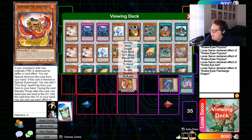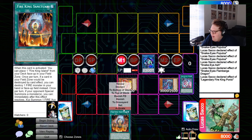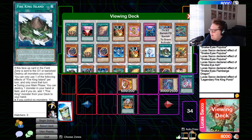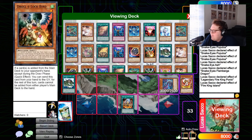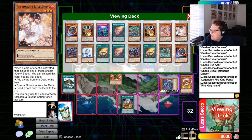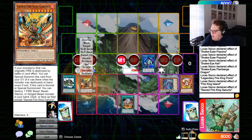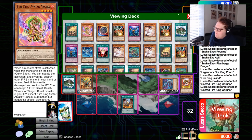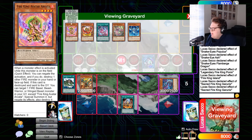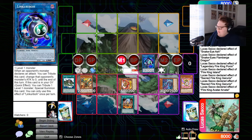Summon Ponix, activate Ponix's effect to add Sanctuary. Activate Sanctuary, which places Island on the field. Island's effect destroys Ponix, which adds Garunix to hand, then trigger Garunix's effect to summon — Garunix destroys Arvata. This combo is really good at playing around Nibiru because at this point summoning back Ponix forces out the Nibiru soon.